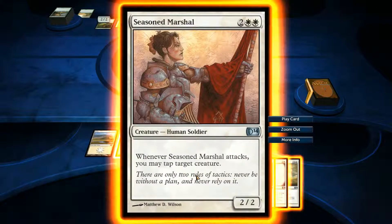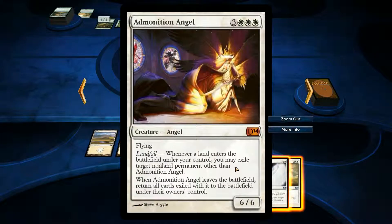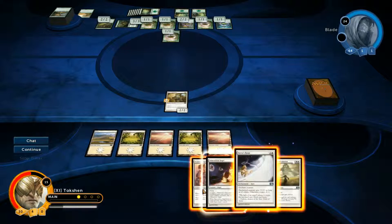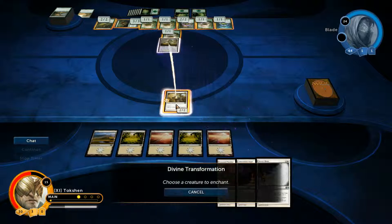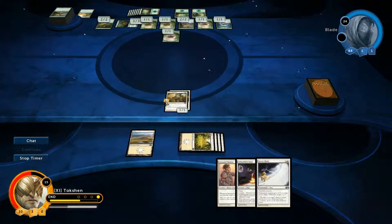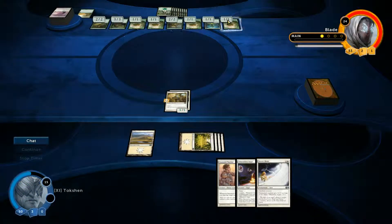Whenever Season Marshal attacks, you may tap a target creature — that's cool. I would like to have enough mana for this angel to exile all these little punks. Instead, I'm going to give my lifelinker a plus 3, plus 3. So now I'll be getting 5 health back each time my creature deals damage. I'm not going to attack, because now my creature can block one of these creatures and none of them can kill him right now.